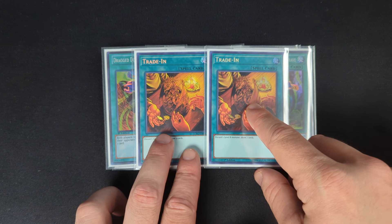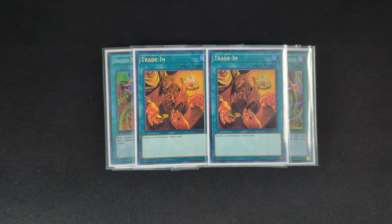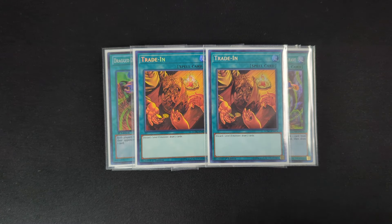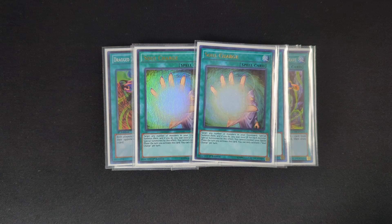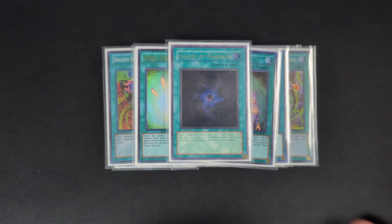After that, two copies of Trade-In. Some people could say to play three, but I think two is best because there are only really five Level 8s to discard for it. I found that two is best where it's not dead all the time. After that, two copies of Soul Charge — two is the perfect number in this deck. You want one on turn one because you turbo through cards so fast that it can put up some really crazy turn one boards, as well as having one for later in the game. And the last spell is one copy of Allure of Darkness — obviously more draw power, as if this deck didn't have enough already.